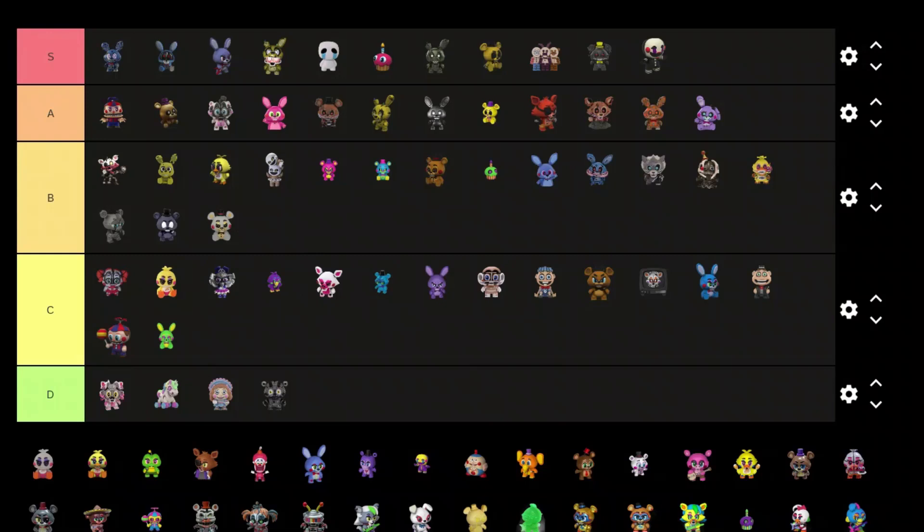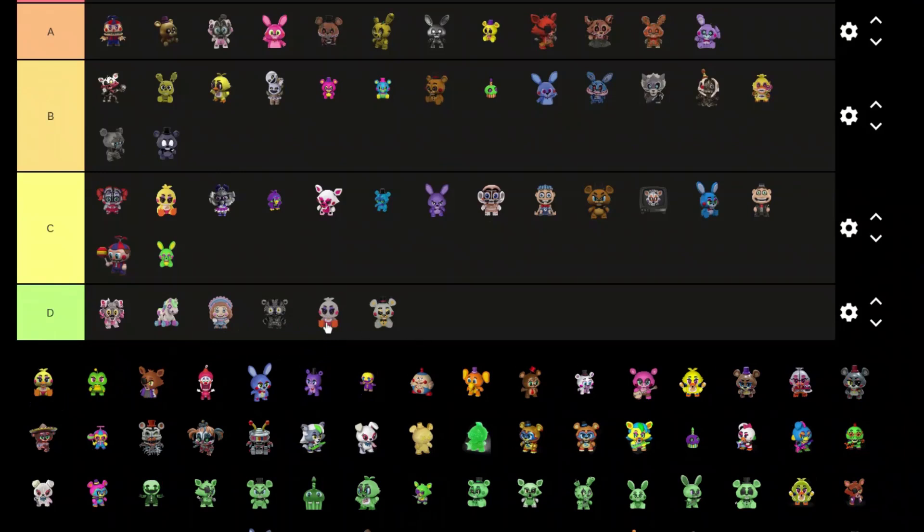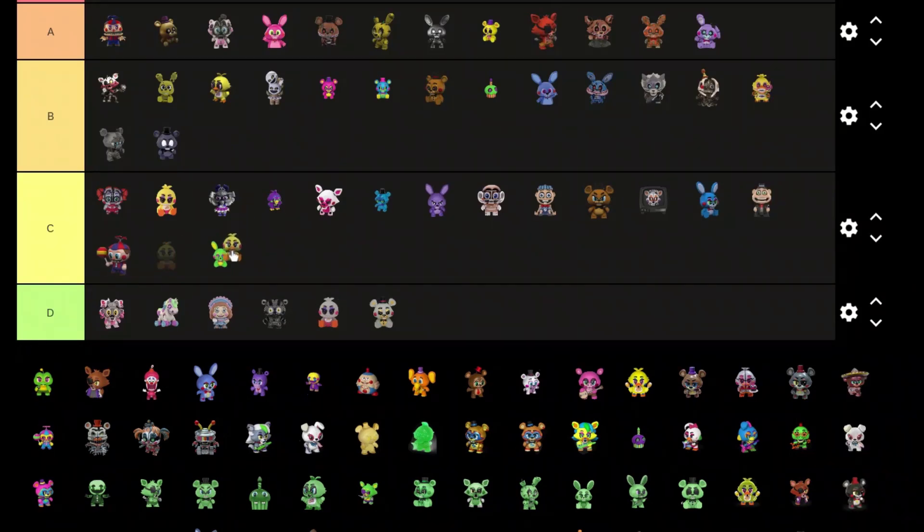If that's supposed to be Toy Freddy — that's a D tier, it doesn't look like Toy Freddy at all. I think it is Toy Freddy because he has these red things on his cheeks. Why are they all gray? Another Toy Chica variant — needs better than this one, put on B tier.